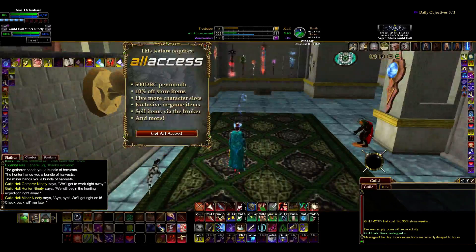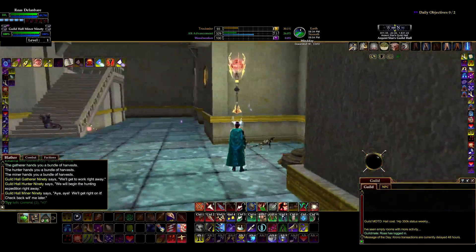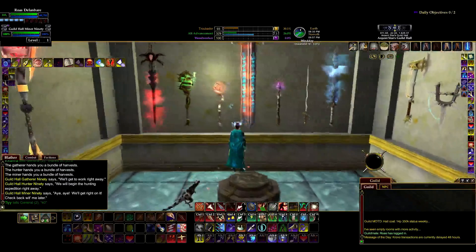Oh look at that — reminder, you can subscribe. Yes, I could subscribe, but I'm not going to right now, so shut up. And here's the Hall of Achievements — namely my achievements. These are my mythical weapons that I've gotten for various characters.